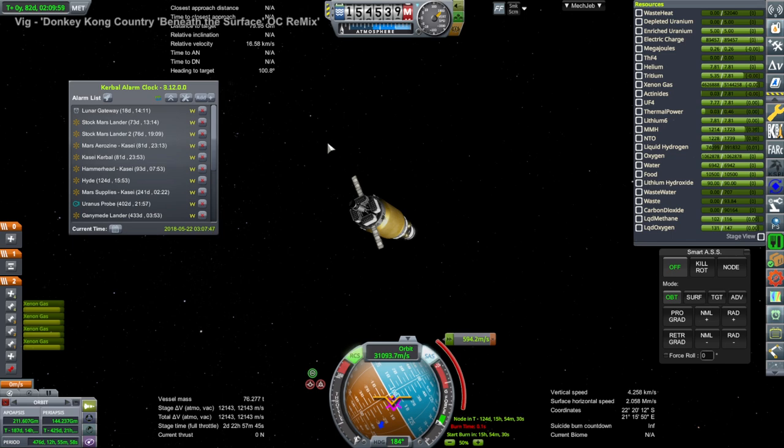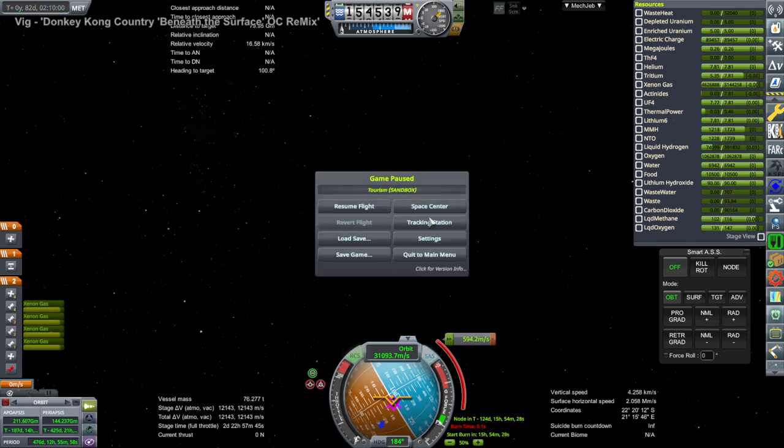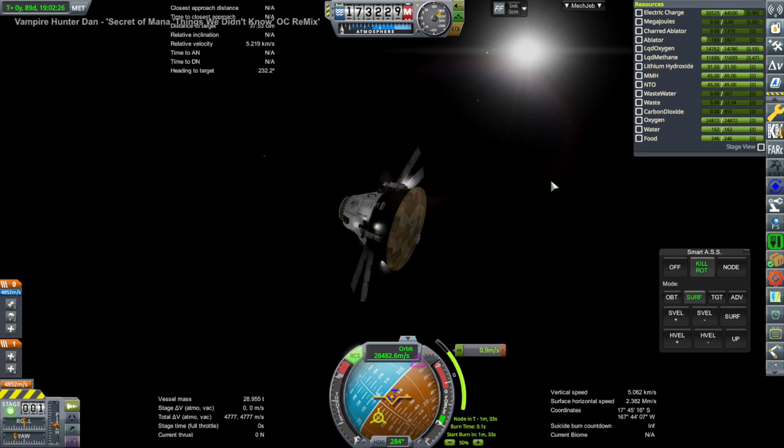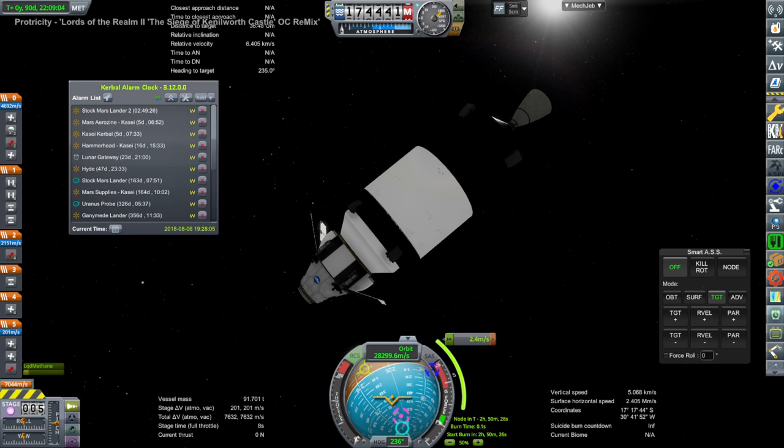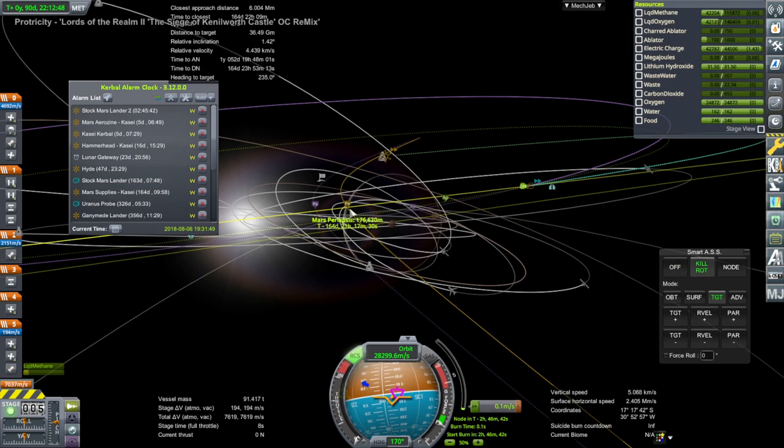It's going to have to have a few more adjustments, because it's got ion engines to capture, so it's got to be a long process. Here is the first stock Mars Lander — you can see the Mark 1-3 pod being used here, though not the stock fuel tank, that's the procedural fuel tank, and then the heat shield. This is the second stock Mars Lander doing its midcourse adjustment, and that's a little bit heftier.